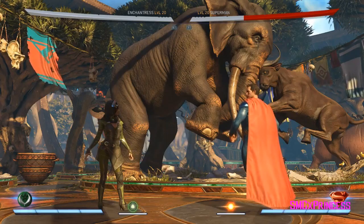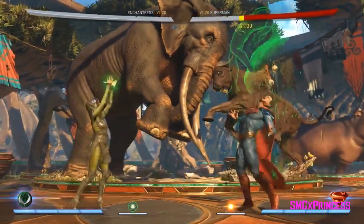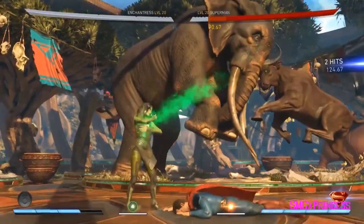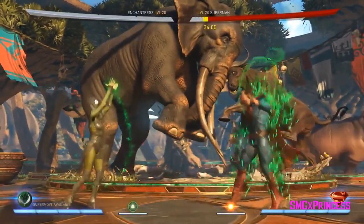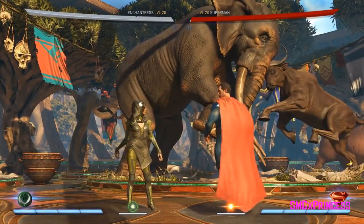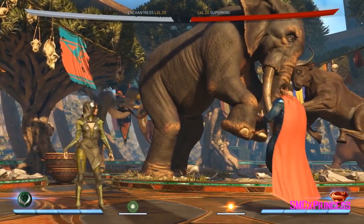That's really her only typical by-the-numbers special move — from here on out, we're gonna get weird. So it's not actually meter burn — this is one of her resource moves. She will actually heal herself. Instead of doing more damage, she takes their soul into her body and absorbs their soul energy into her health.